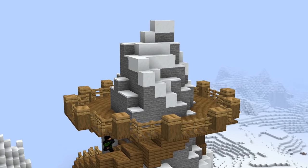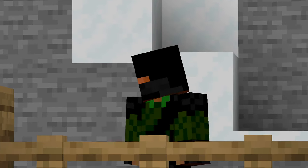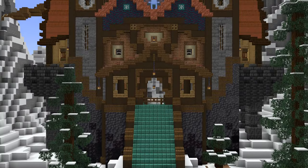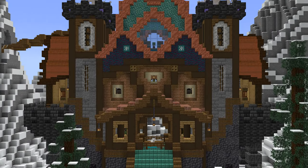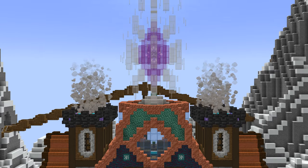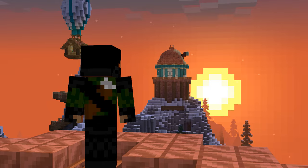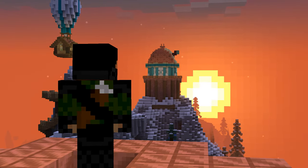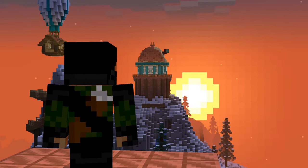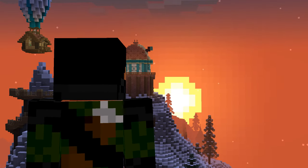Lastly, something I think every survival base should have is a viewpoint. Technically this might be related to exterior building, but as long as you've got a nice spot in your base with a good view — whether it be a window, a balcony, or up on a rooftop garden — you're good to go. I'd recommend not really building too much up there, and instead just letting it be that place you go to if you want to watch the sun go down over your world. It's really peaceful. You should try it.